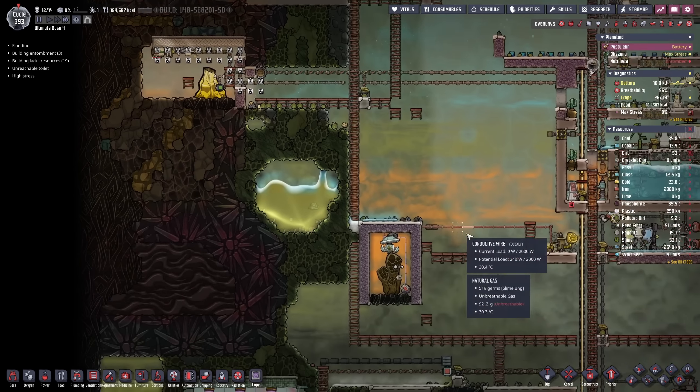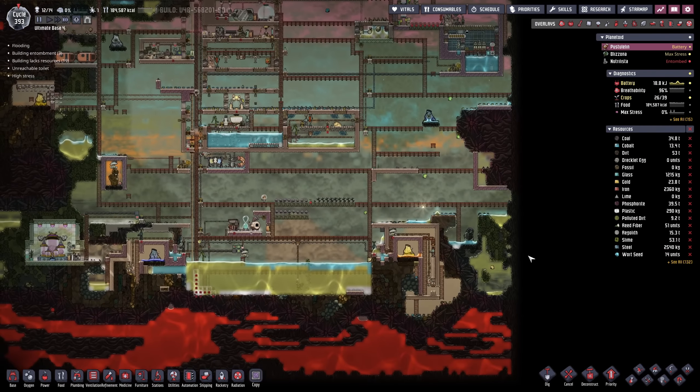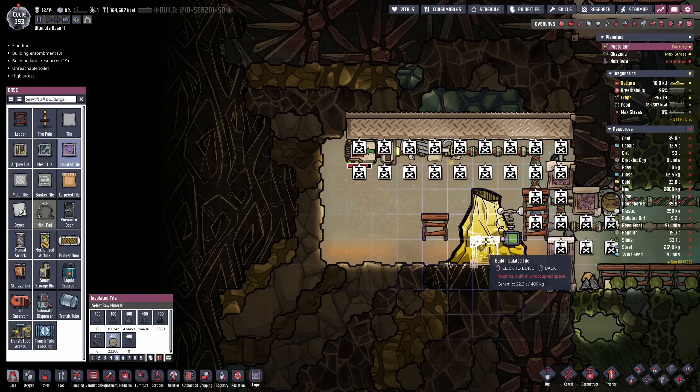Another idle volcano here — this one is also just idle. Yeah, all of the volcanoes are active at the moment, even the aluminium volcano. How disappointing. So I think I'm just gonna risk it. We just need to plan it out properly. We're gonna go with ceramic.